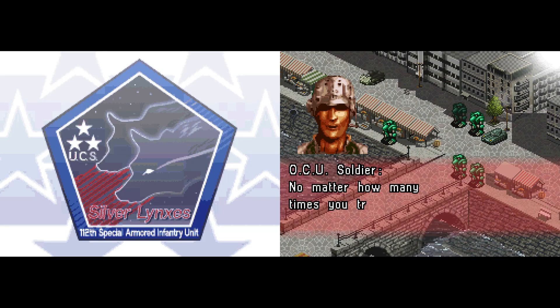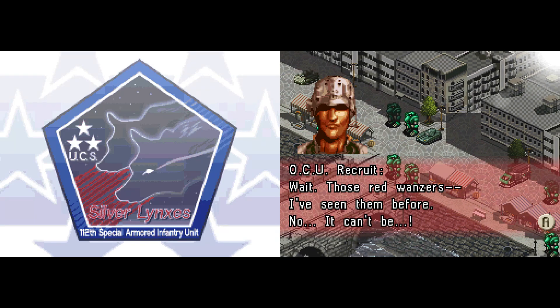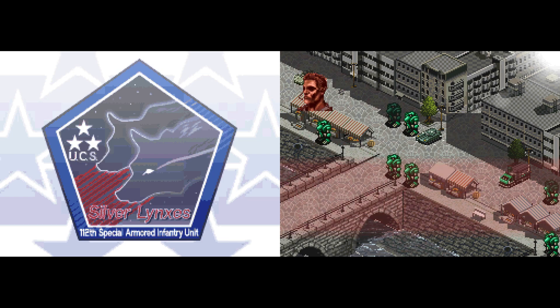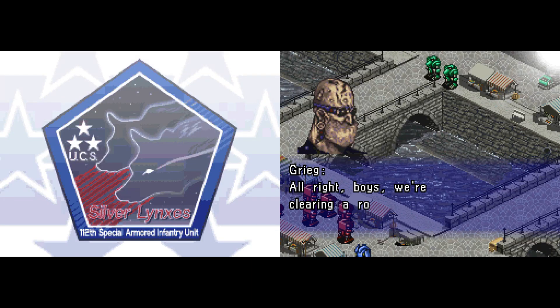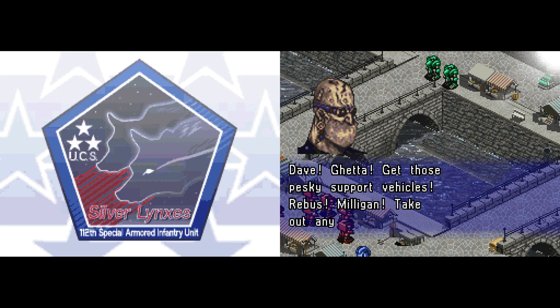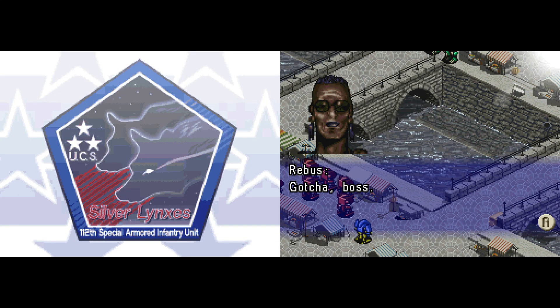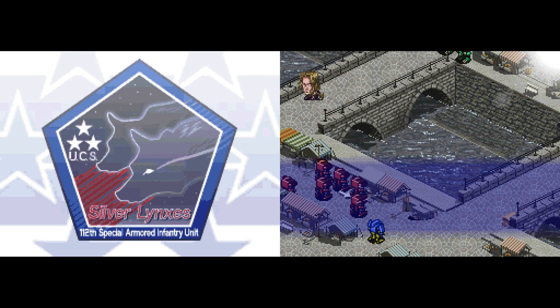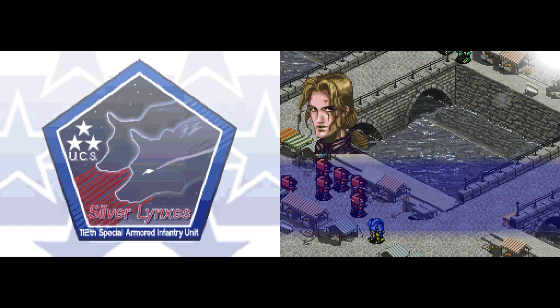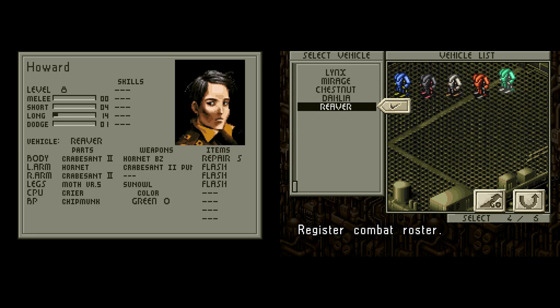"No matter how many times you try, you're not getting past us." "Wait, those red monsters — I've seen them before. It's Hell's Wall." "Alright boys, we're clearing our route for those no-good regulars. Dave, get those pesky support vehicles. Rebus, Milligan, take out any Vonsors that get in our way. Me and Josh are going in through the middle." "Noah gets in the way of Hell's Wall. You Aussies are going down." Yeah, we got Hell's Wall to help us out here, so let's choose our guys and head on in.